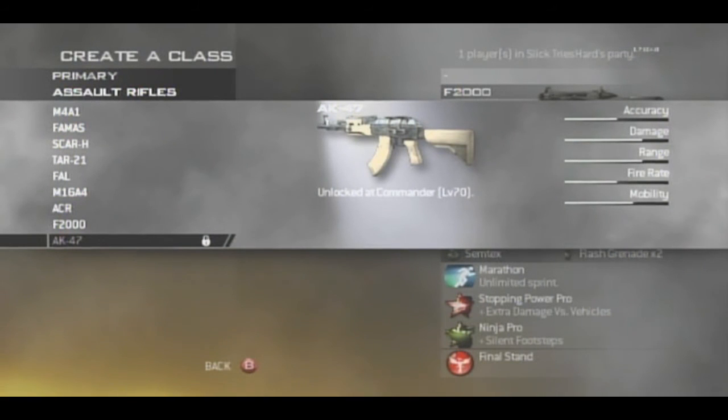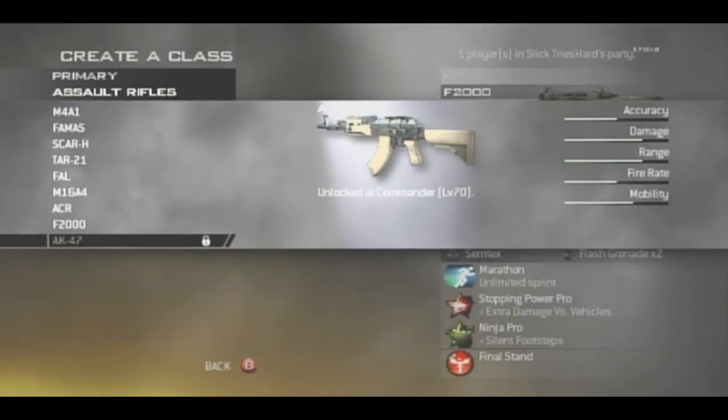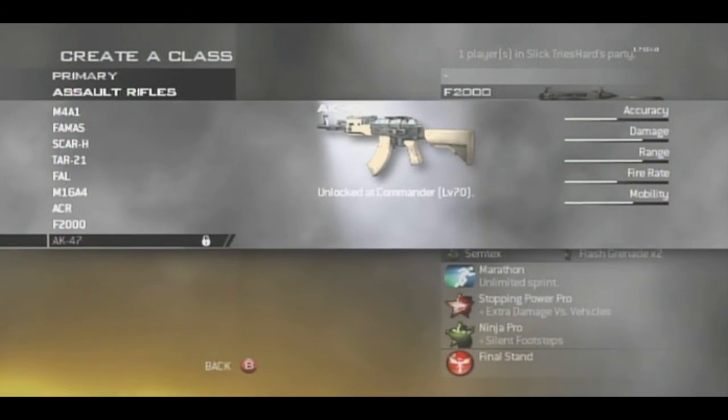Moving on to the AK-47. We don't have any details on this gun yet besides it being the best gun alongside the ACR in this game. It's the last gun you unlock before you can prestige. We will be giving out a whole tutorial for the AK-47 as soon as we get it unlocked — we might even do a montage. We really hope you enjoyed this assault rifle tutorial. We'll come out with other weapon tutorials later. Subscribe and catch us later. Peace.